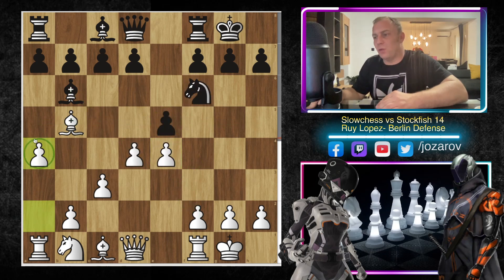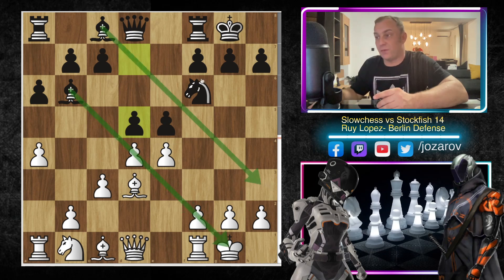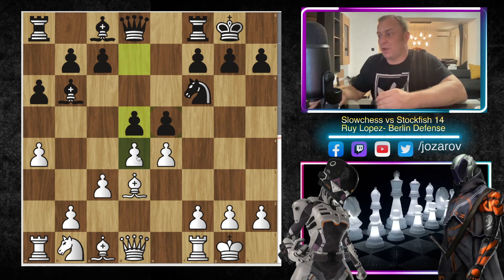White plays a4 with the idea of locking the bishop with a5, so Stockfish plays a6. We have bishop to d3 finally protecting the e4 pawn, and now d5 — a great choice by Stockfish 14. White is lacking defenders in front of the king, so this bishop on b6 is perfectly fine, the knight can come via g4, the queen can activate on h4, and opening the center is a great strategic choice since black has the bishop pair activity.